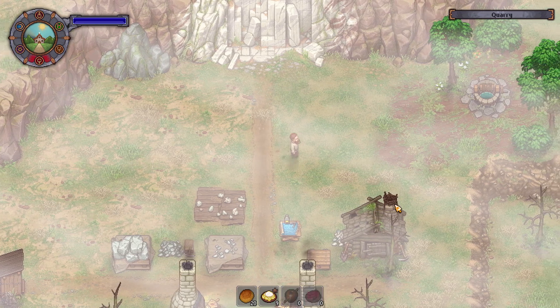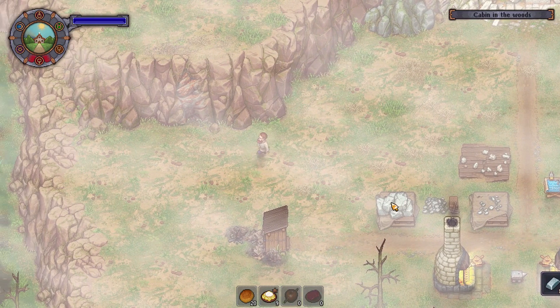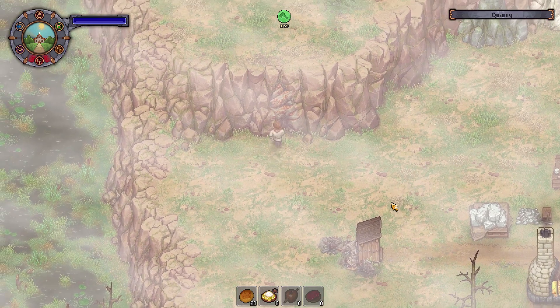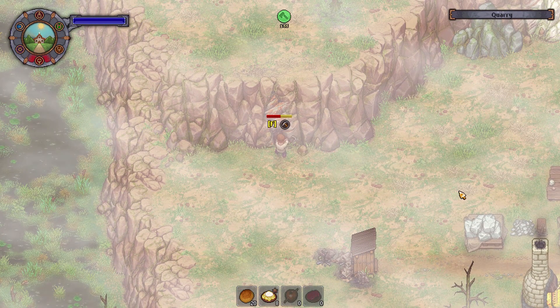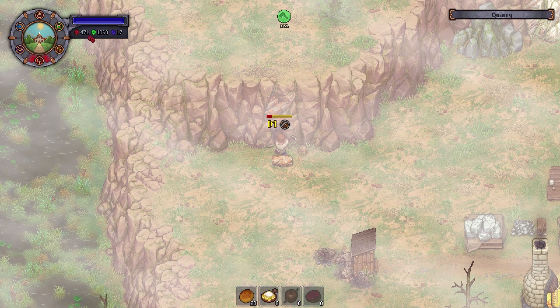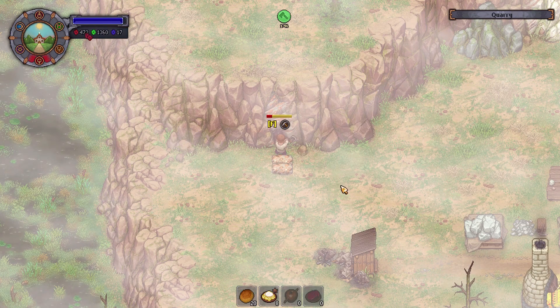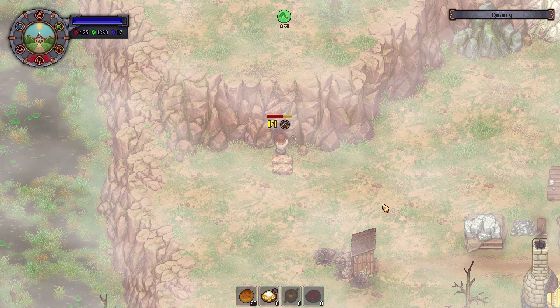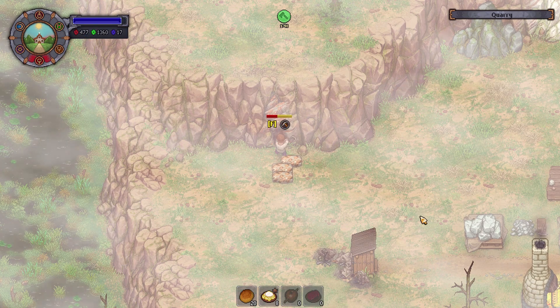We're going to start with ore. That seems like the more obvious one. Now let us begin. Every swing we'll get for free, and since we're using a steel pickaxe, we're going to get a lot of progress on the mining bar per swing, which is actually quite nice.